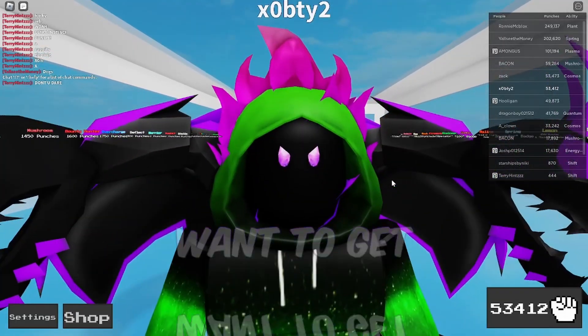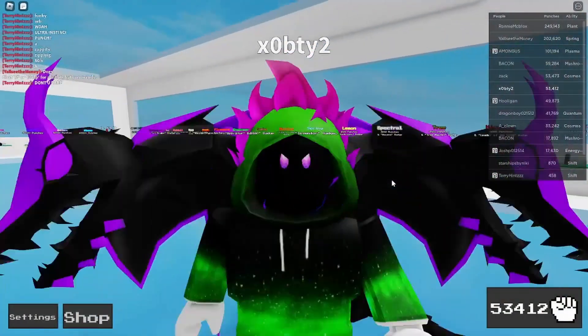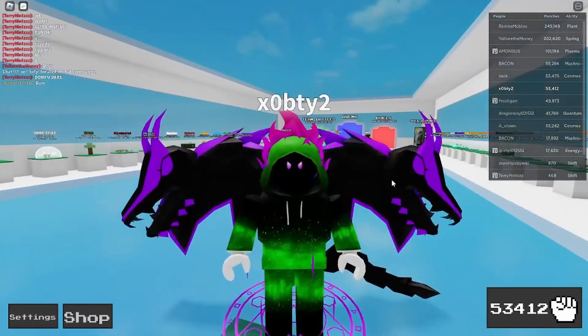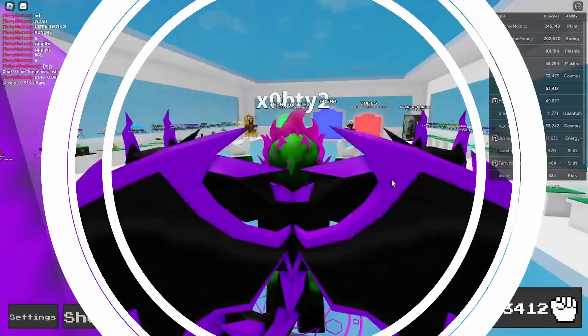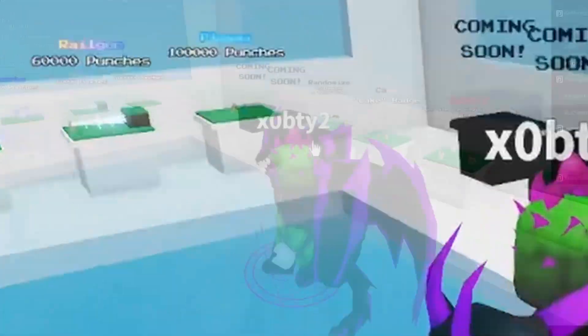So you're new to Ability Wars and you want to get a lot of punches. Or let's say you're a pro at Ability Wars already and you just want even more punches, maybe to save up for plasma. In this video, I'm going to show you some methods to get punches at any stage of the game. We're going to start off with beginner methods, intermediate methods, and then advanced methods so you can save up for the most expensive things.